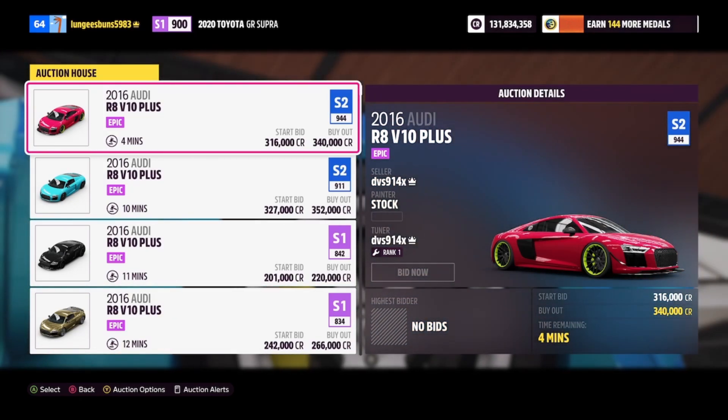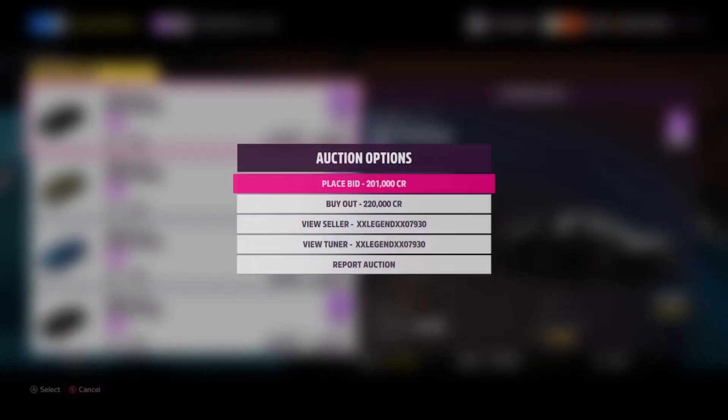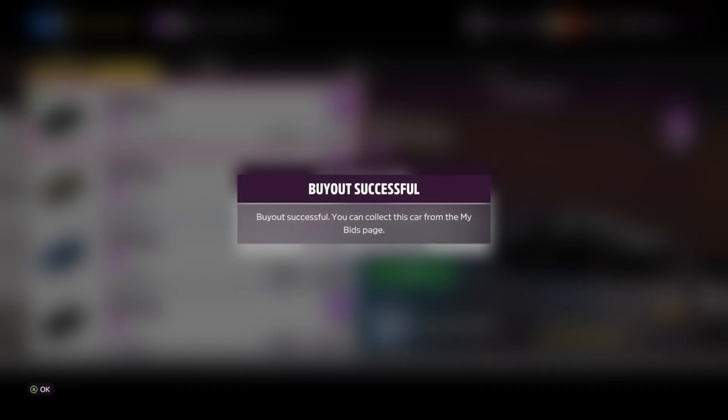Next up we have the Audi R8 V10 Plus, which can be purchased in the auction house for around 200,000 credits, and this car's skill mastery tree includes 25,000 credits and both a regular and super wheel spin.